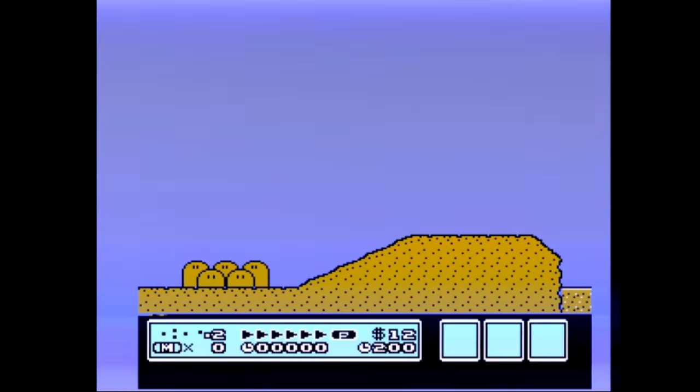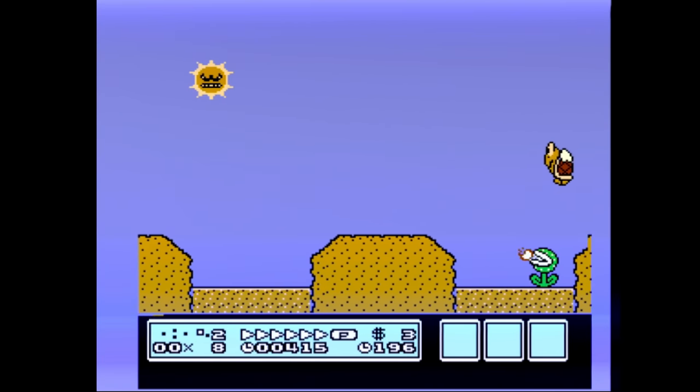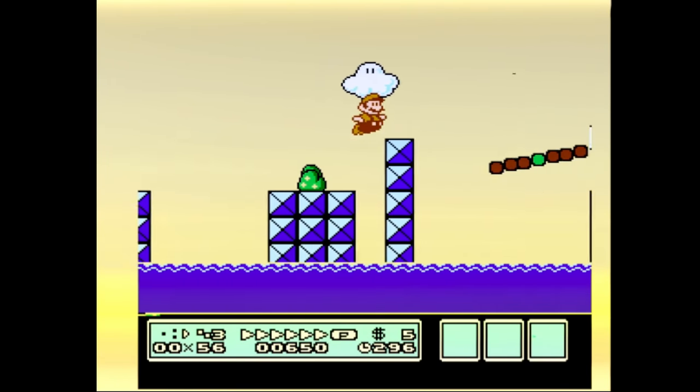You can Air Walk using Sand and P-Speed with Flying. You can also Mid-Air Jump off Spinners.